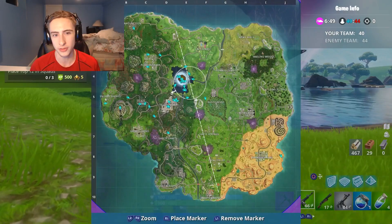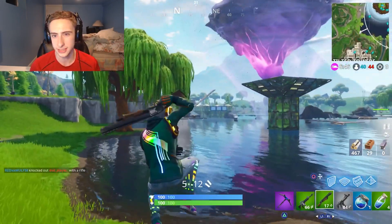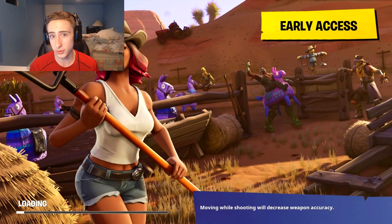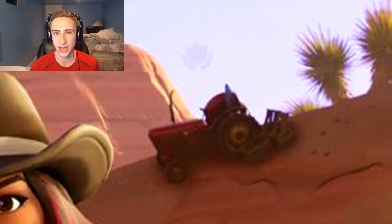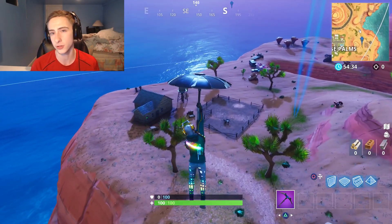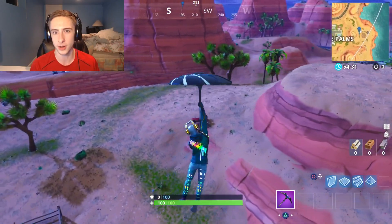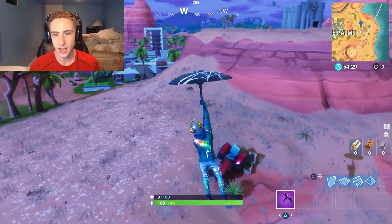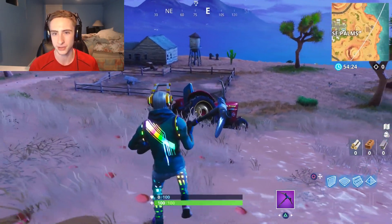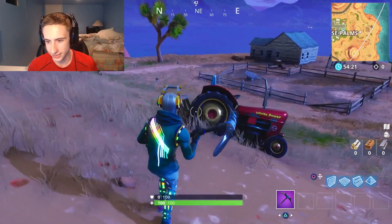After the seven regular challenges, I also like to show you where the secret battle star is for each week. I'm putting up a picture of this week's loading screen, which shows off all the new skin themes for Season 6. If you look at the red tractor in the background by the hill, you'll see the outline of the battle star right above it. The specific location is a little farmland area just to the east of Paradise Palms — once you land there, you'll see the red tractor and the battle star should appear right on top of it for you to collect.